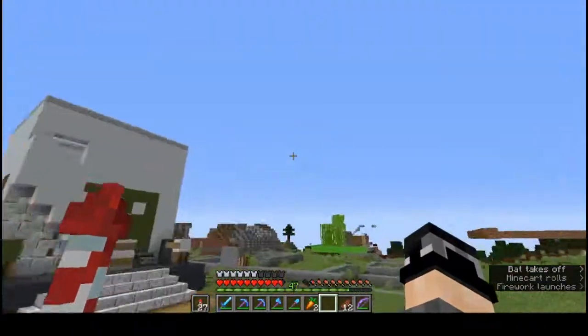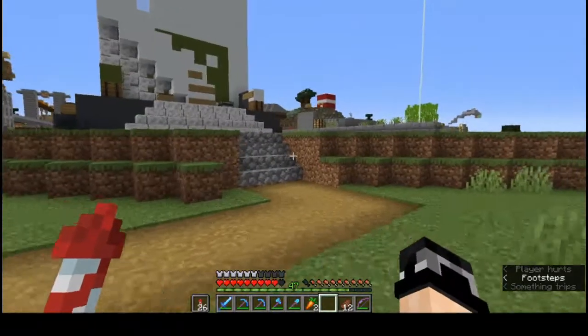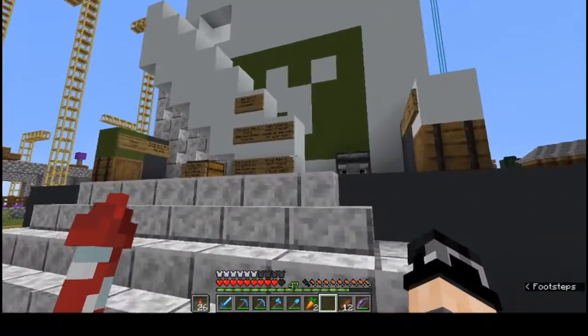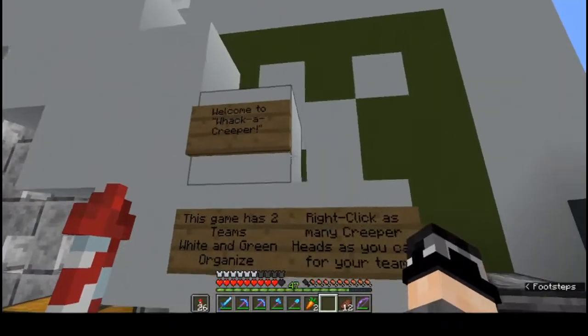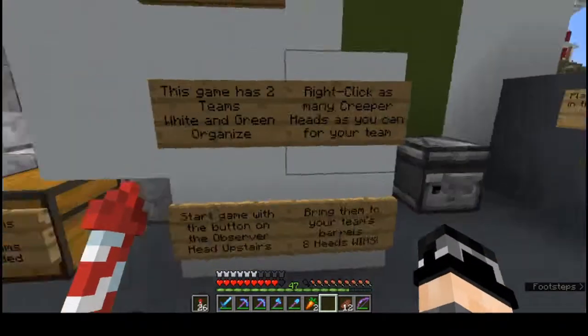Don't want any spoilers happening. This is a minigame that I created — this is a gaming area. This is called Whacker Creeper. It's very simple. It has two teams, green and white.